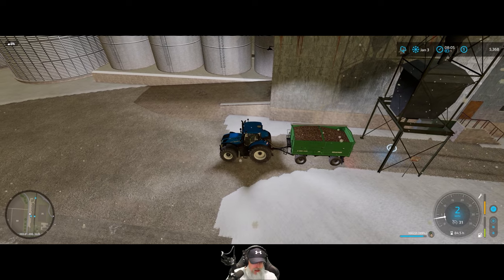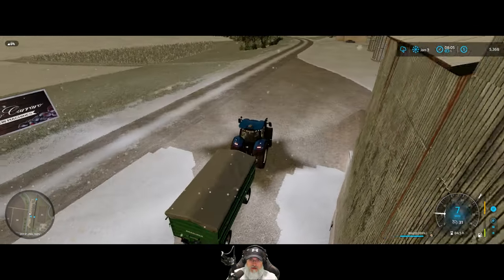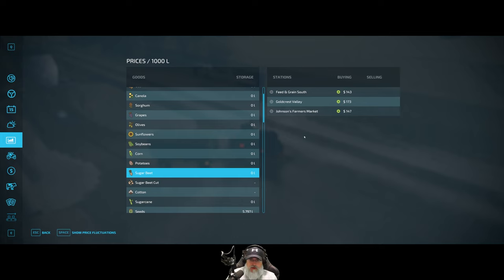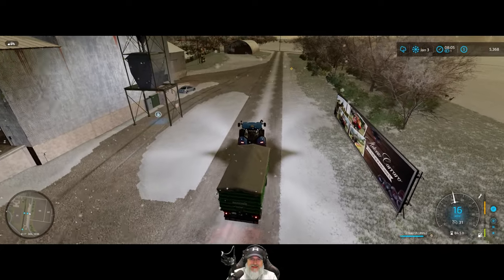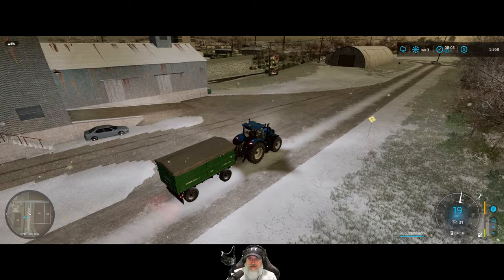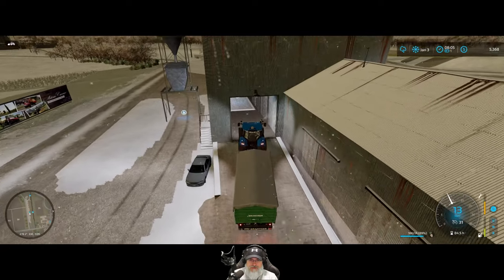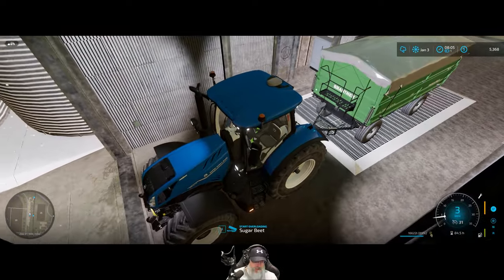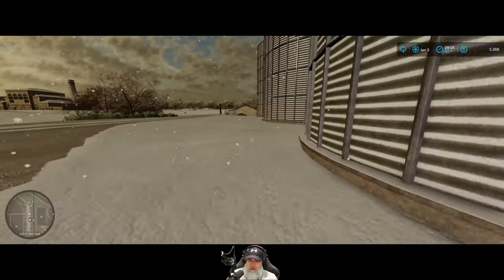Let's close the cover on these so they don't get snow in them — not that it really matters. Where are we going to sell these? Let's take a look. Sugar beets — we want to sell at Goldcrest Valley. Oh, well, crap. I should have looked at that first. They were already in the train! What the heck? Alright, let's put them back in and get that train over here. That's funny. Okay, well, that's overloading — let's run over here and get the train called in, because who knows where it's actually at. I don't see it.